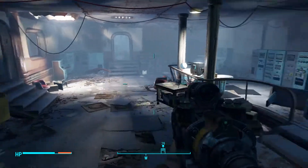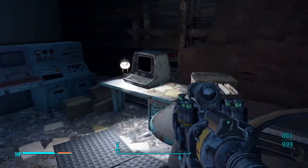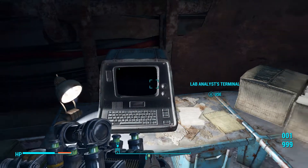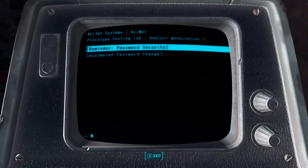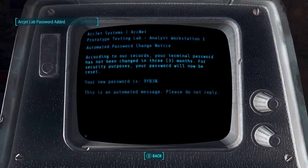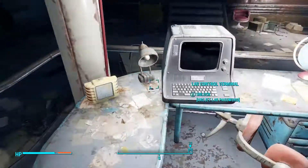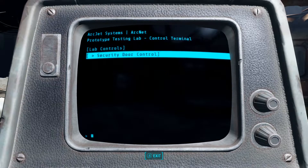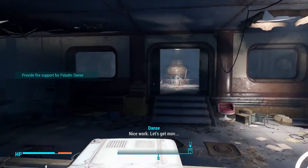So it turns out you don't need Paladin Danse at all. You just go into ArcJet Systems. This terminal over here has the password for this terminal over here. So just hit the terminal, get the password, head on over to this other terminal, punch it in, open the door, and fight this little wave of synths.